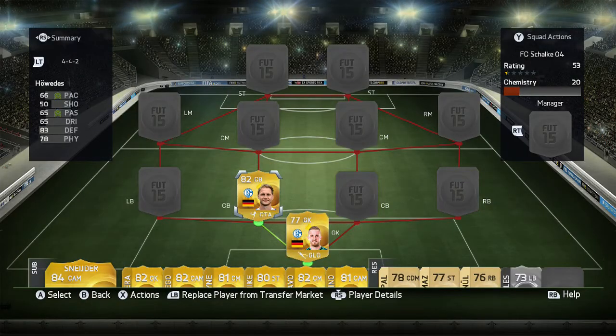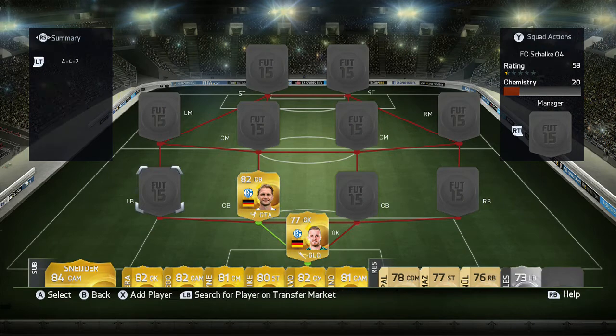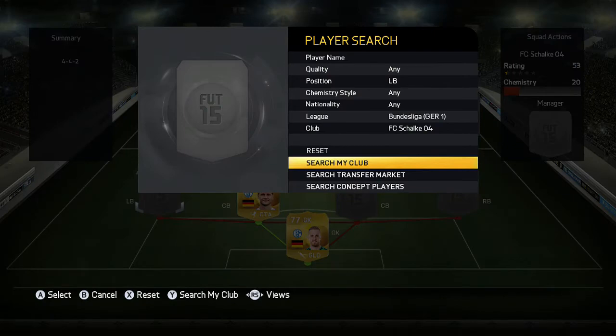Moving on, the first center back is Benedict Haldez, 82 rated, a center back from Germany who played in the German team in the World Cup. They played him as a left back, or because they played four center backs, I'm guessing he played as a wing center back.